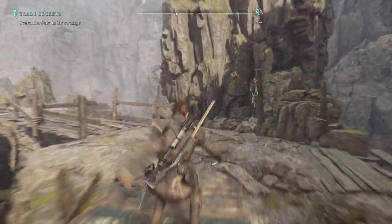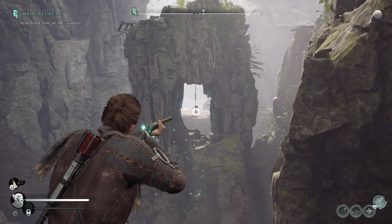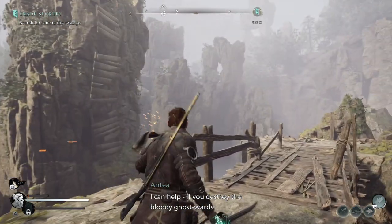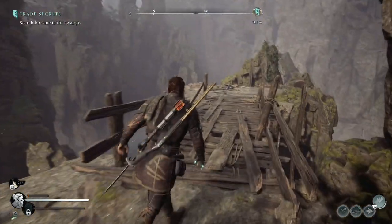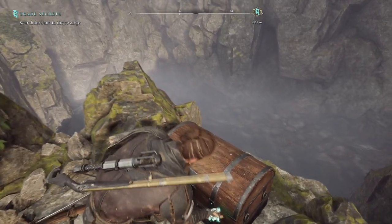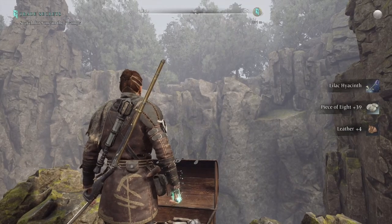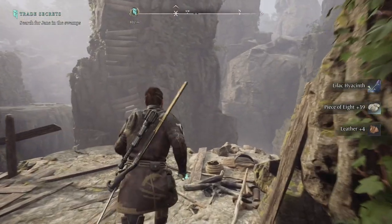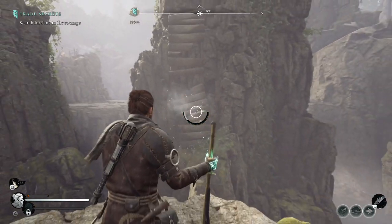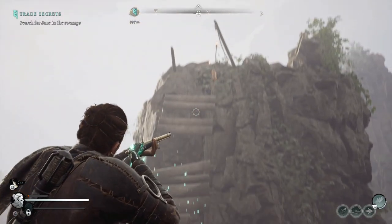At the end, turn right and you will see a second Ghost Ward hanging through a gap in the rock face. For the third one, you will need to head the other way and you will find a chest. Do a 180 from the chest and you will see a bridge hanging down the side of the mountain face, which has the third Ghost Ward behind it. To remove this obstacle, you have to shoot the bridge down from its pulley, revealing the ward.